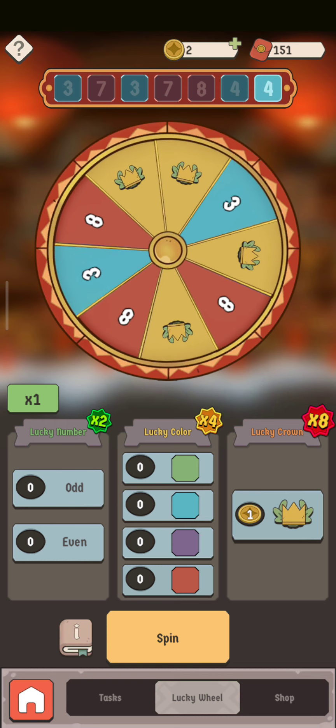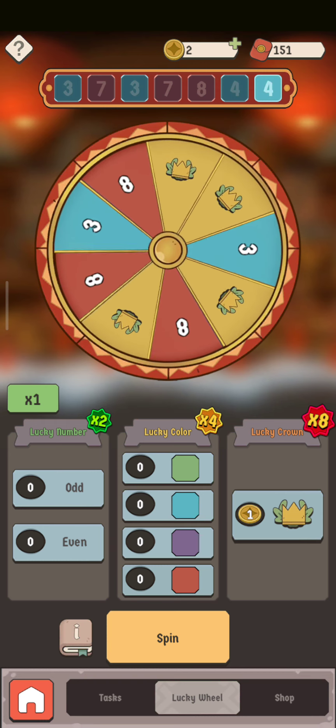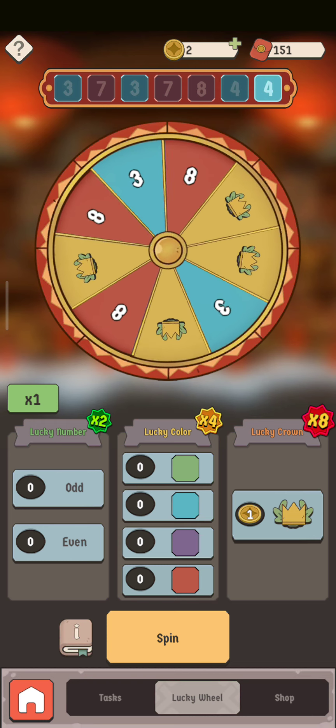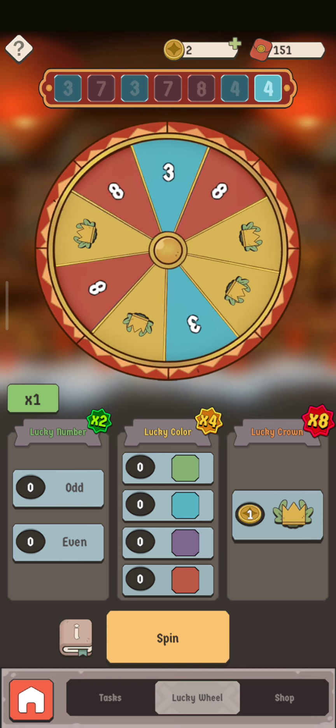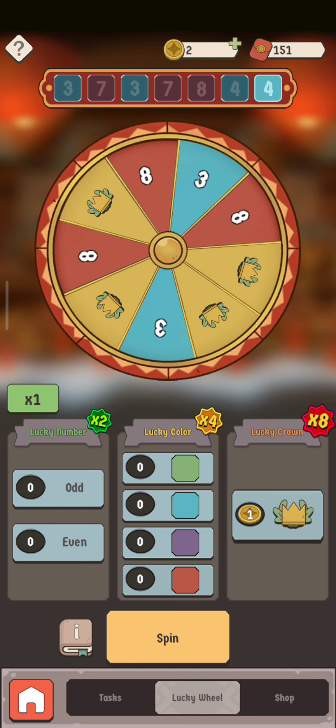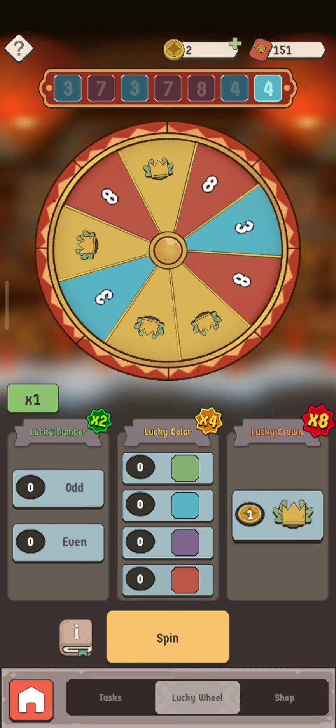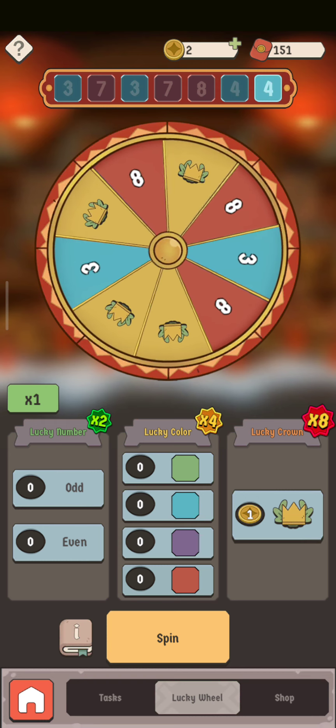Then I'm going to place a big bet on whatever color or crown that I have with seven out of nine or six out of nine, place the bid — and the reason for that is I want to have as much power as possible.